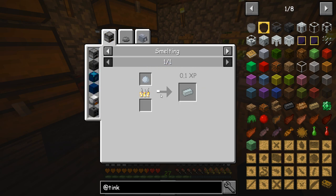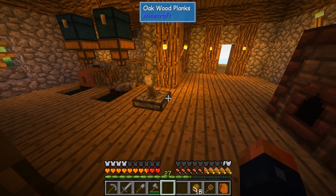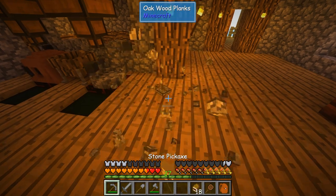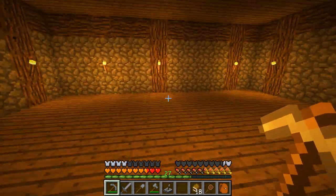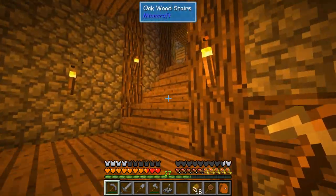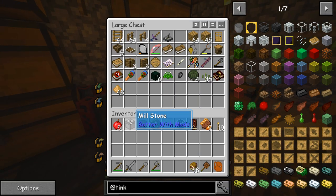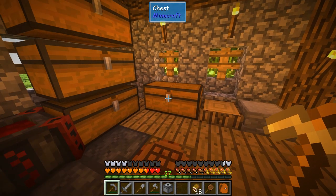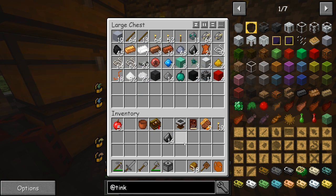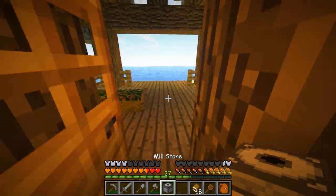We also need to make a porcelain casting table — I think we want to get into that. Making a few of those we can get started fairly quickly. I went ahead and added a basement down here so we can start working on a few other things and have extra room. I did build that, which wasn't too too difficult. Let's throw this in our tools chest. We'll take the millstone and grab some flint.